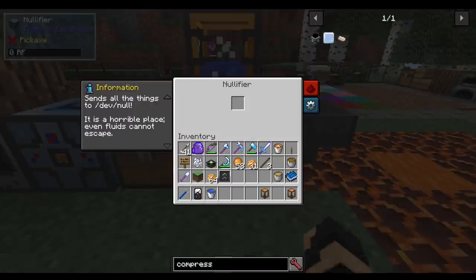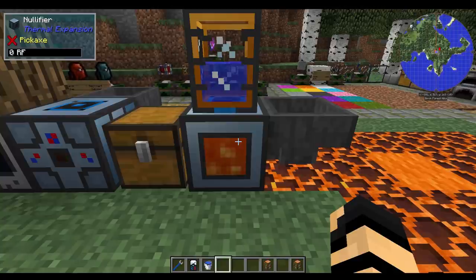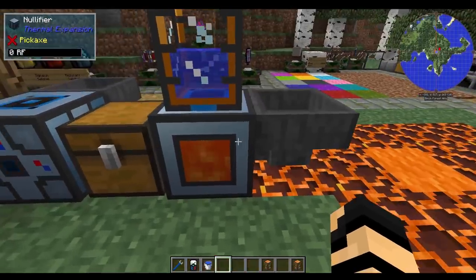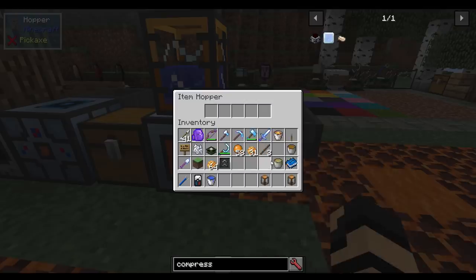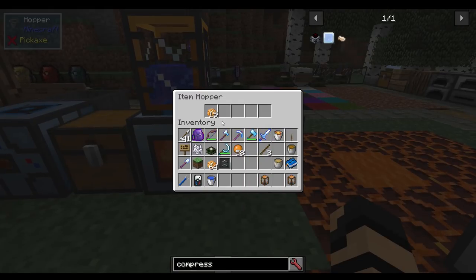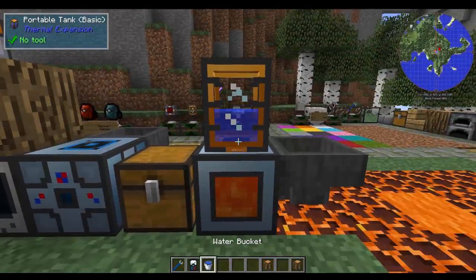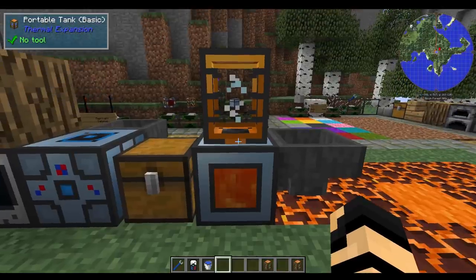The Nullifier is a very simple block — by all means it's a trash can, meant to void things. You can only have inputs, no outputs. If I put a bunch of potatoes in, they are all being voided. It also works with liquids — if I have a portable tank filled with water set to output into it, it starts voiding the water. One way of getting rid of excess stuff.